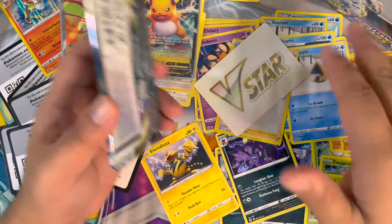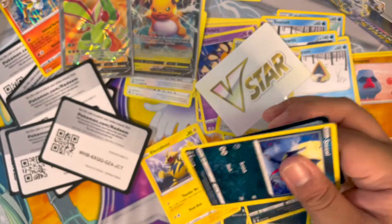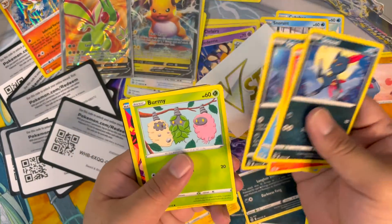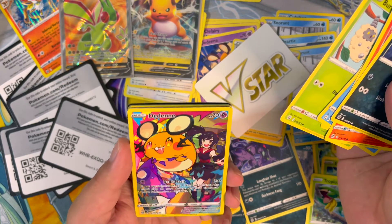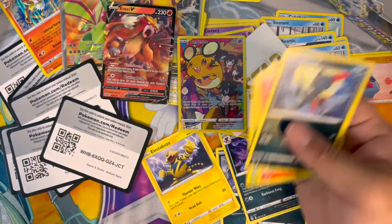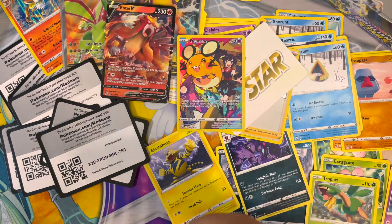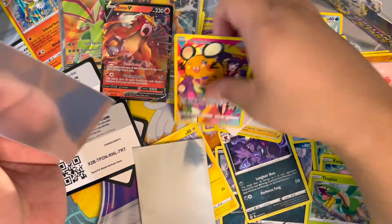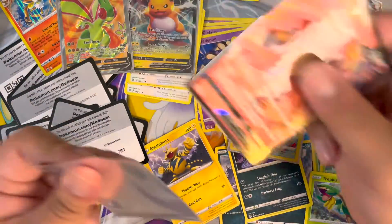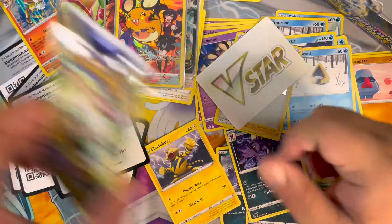I'm getting a bit of a lag here because of all this, but I want to keep this going — already seven minutes in. I need to be faster; I don't think I'm as fast as I used to be. Sneasel, Magmar, Corsola, Spiritomb, Burmy — we got a Denny! I think this is a full art, does that count? Oh, there's something behind it too, that's cool. I haven't looked at any videos on Brilliant Stars yet, so I'll put these in sleeves for now.